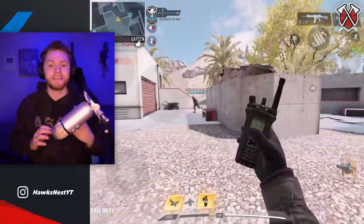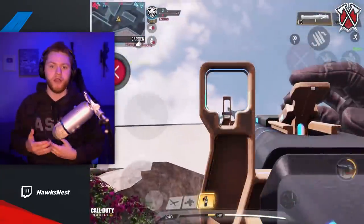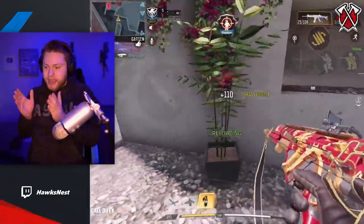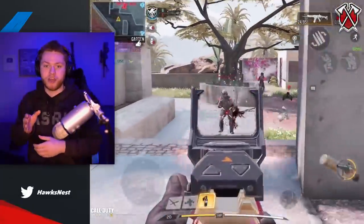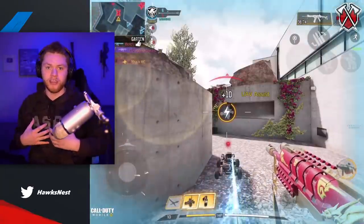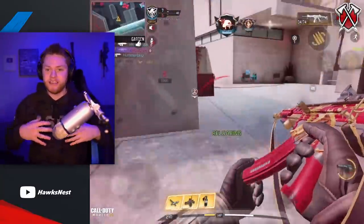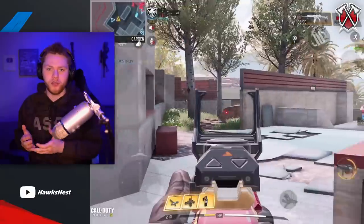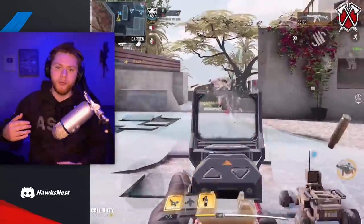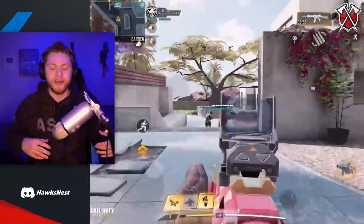If you strafe side to side very fast, the enemy constantly has to change their aim, which is very disorienting and makes it difficult for them to hit their shots. Strafing isn't the easiest mechanic — it's not just moving while you shoot. You also need to aim properly while doing it. Because when you move your body your aim moves with it, you have to compensate: if you're going left, move your aim right; going right, move your aim left.